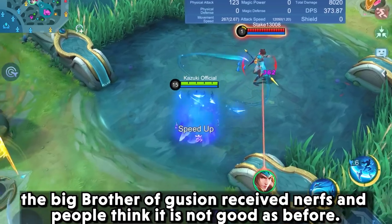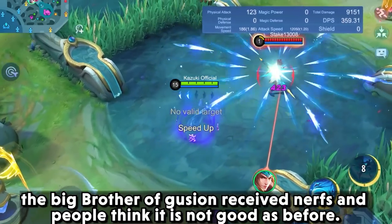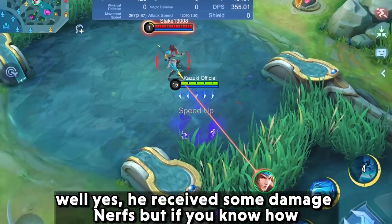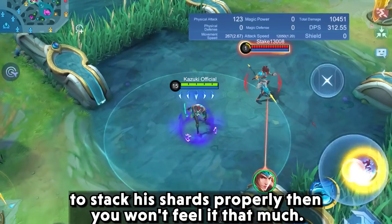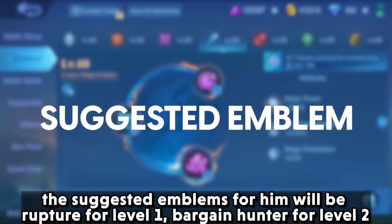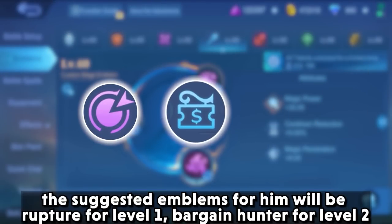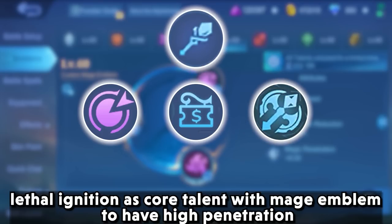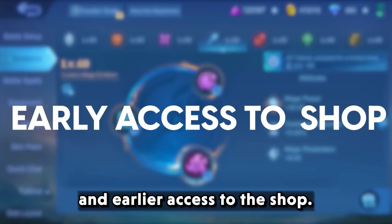Aman, the big brother of Gushan, received some nerves and people think he is not as good as before. Yes, he received some damage nerves, but if you know how to stack his shards properly then you won't feel it that much. The suggested emblems will be rupture at level 1, bargain hunter at level 2, and lethal ignition as core talent with the mage emblem for high penetration and earlier access to the shop.